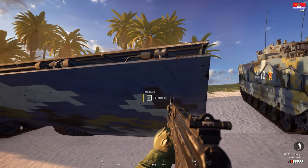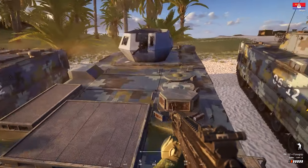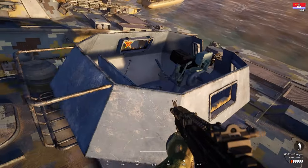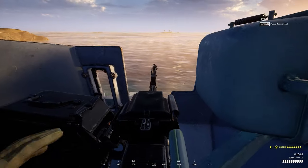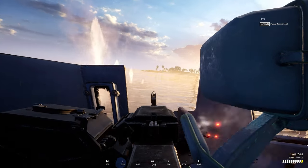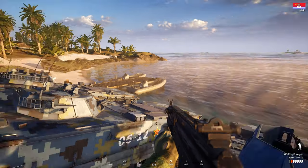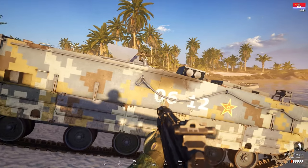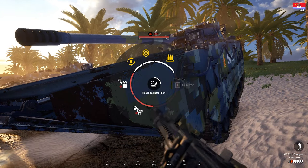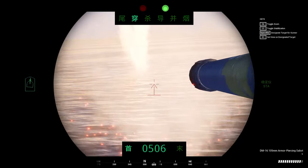We also have the ZBD-05 with this weird Ostwind-like turret, as you can see. The main weapon is a machine gun. These vehicles are amphibious. We also have a logistics vehicle. And the ZTD-05 MGS comes with a 105 millimeter cannon.